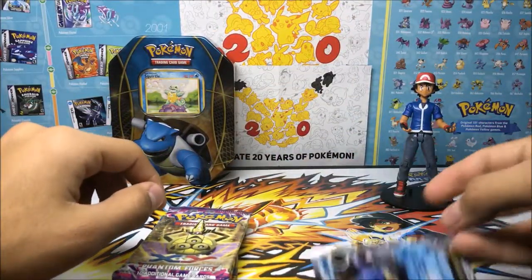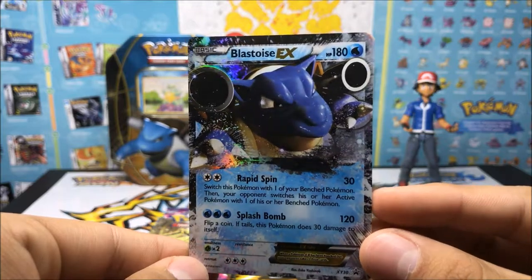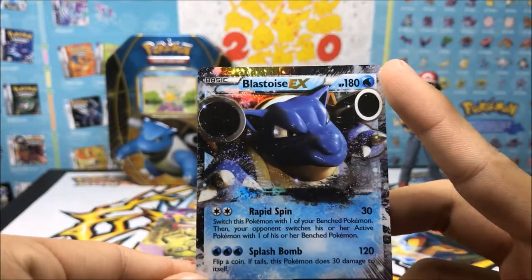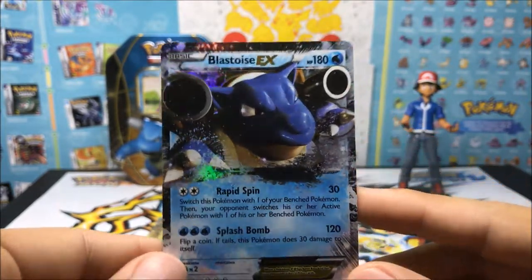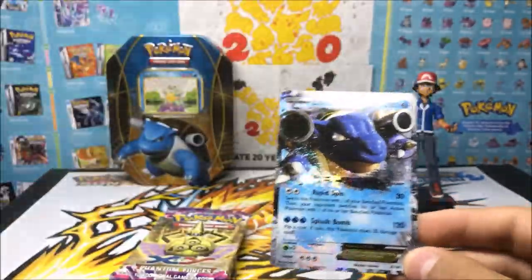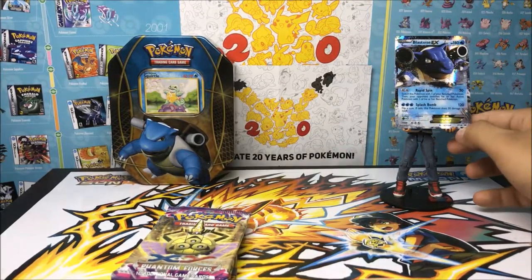Alright guys, so we're back and we get this super nice Blastoise EX. Check that out — look at those cannons! Splash Bomb at 120 damage, 180 HP. Look at the artwork on him, his eyes — he just looks great. Blastoise is great. Put him on — he's my second fave maybe. We'll open all three boxes, so that's our Blastoise promo. Let's put him right there on the back for now.